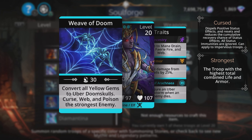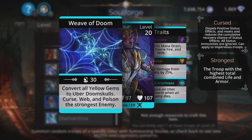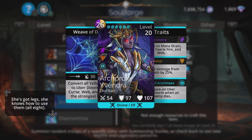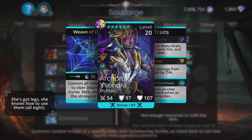Evendra also curses, webs, and poisons the strongest enemy. Her first trait — immune to mana drain, silence, fairy fire, and web — is very good, so apart from being cursed she pretty much keeps her mana. Reduced damage from spells by 25% is good, and conjuring an uber doom storm when an enemy dies helps her spell if she's close to casting again. Even though the mana cost is quite high, if she's not mana blocked she can get an awful lot of that mana back right after casting. Really powerful — I like her a lot.